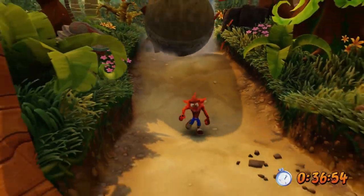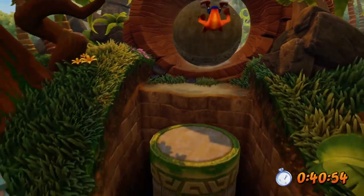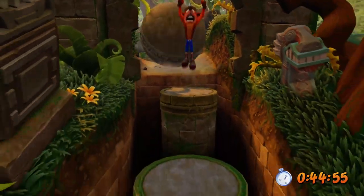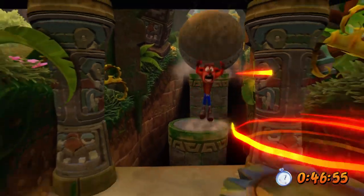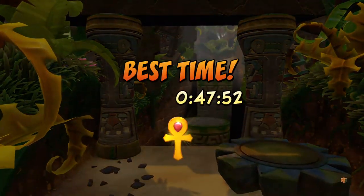It tricks you into hitting the middle plank — the stick fence scarecrow thingy. I always used to think those scarecrows were something when I was a kid. Then there's just some basic jumping here. That's the first boulder level — simple, easy gold relic for you.